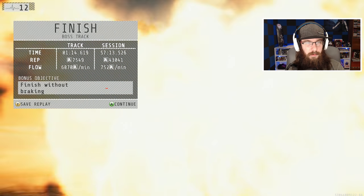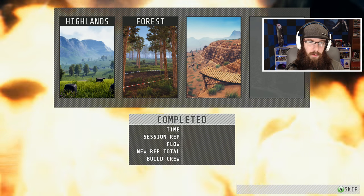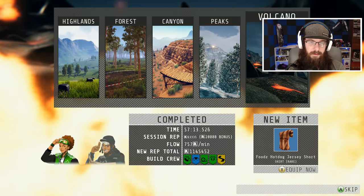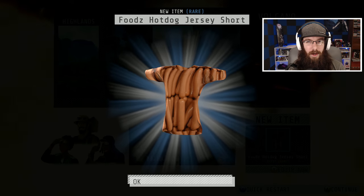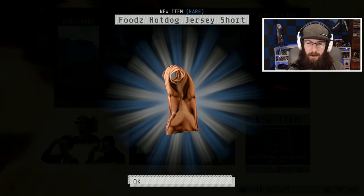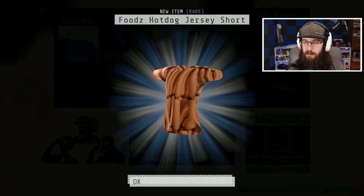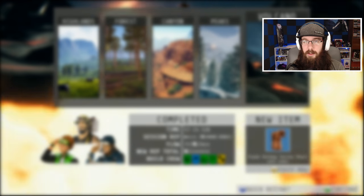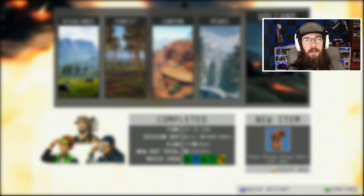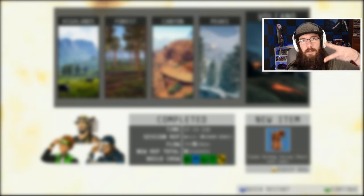We didn't finish without breaking and I have terrible rep and flow, so go ahead and make fun of me in the comments below. Let's check out what I won if anything. Everything completed — only 57 minutes. What is that — a hot dog jersey? I really want my glow-in-the-dark bike, my little Tron bike. I would gladly trade this hot dog jersey. I hope you enjoyed the video — if you did, hit that like button. If you're new, hit that subscribe button and the bell so you get notified. Let me know what you think in the comments below. Thanks for watching, peace out!